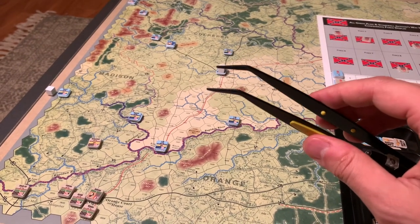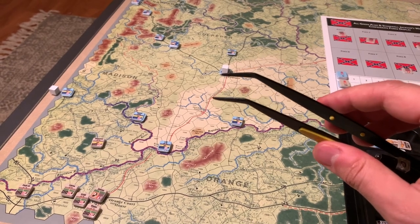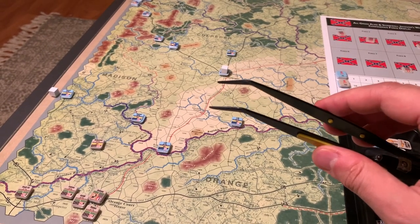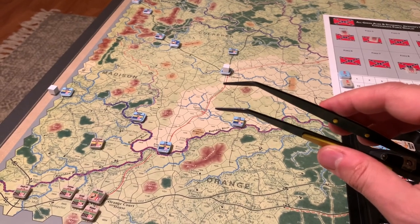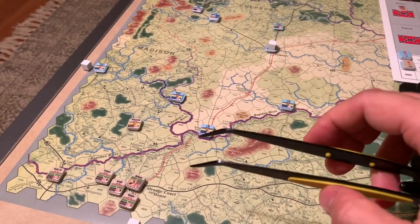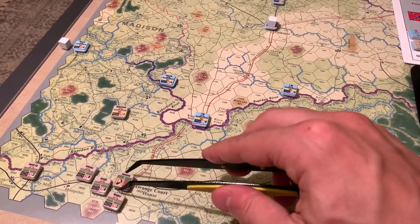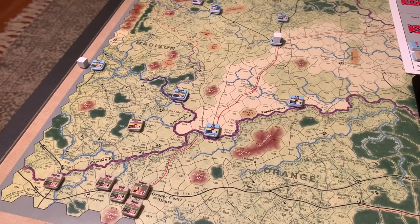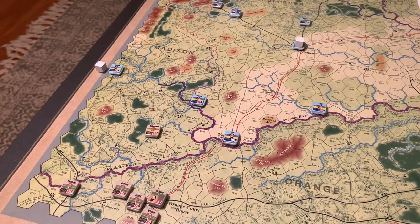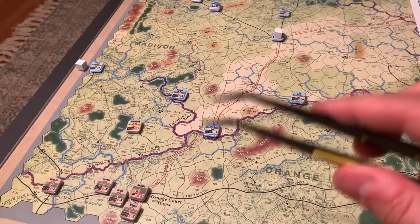It is a very small margin. Basically, marginal victory falls between 10 and 15 points for both sides. Ten to 12 points is a Union marginal victory; 13 to 15 is a Confederate marginal victory. So lots of casualties wanting to be caused while not taking very many yourself. And like I said in the last video, positioning and unit collaboration in combat is going to be way more important than the size of the units.